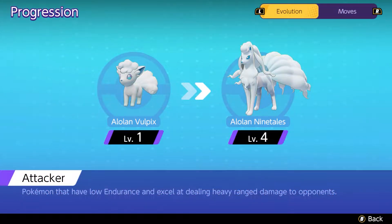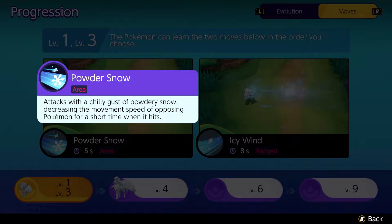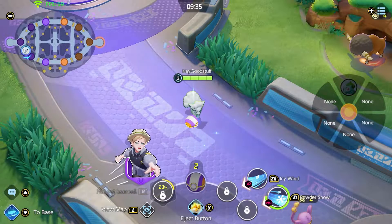We're starting out with the cute Alolan Vulpix on level 1 and evolve at level 4 to Alolan Ninetales. The first two moves we can choose between are Powder Snow and Icy Wind. Powder Snow attacks with a chilly gust of powdery snow in front of us, decreasing the movement speed of opposing Pokémon for a short time when it hits. Icy Wind attacks with a gust of freezing air, dealing damage in the area of effect and also decreasing movement speed for a short time.